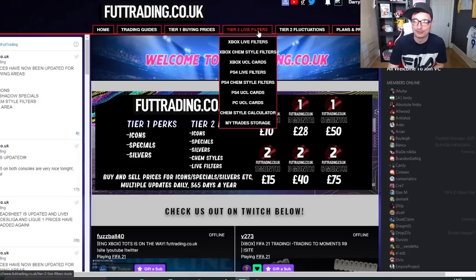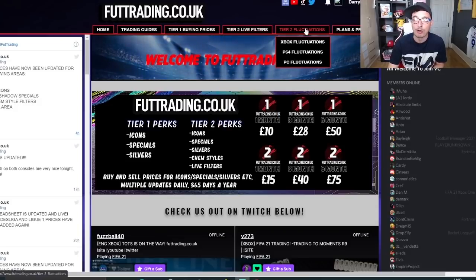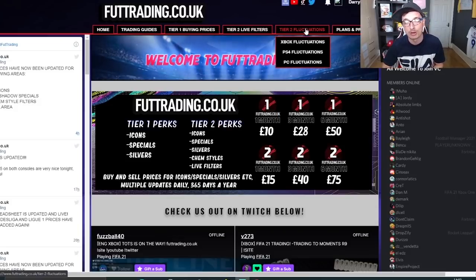For £15 a month you get access to tier 2, which gives you live filters, gold chem styles, UCL cards, and our amazing area fluctuations where the market is continually monitored for highs and lows. You'll be notified when to buy low and sell high — basically a really easy way to make coins.